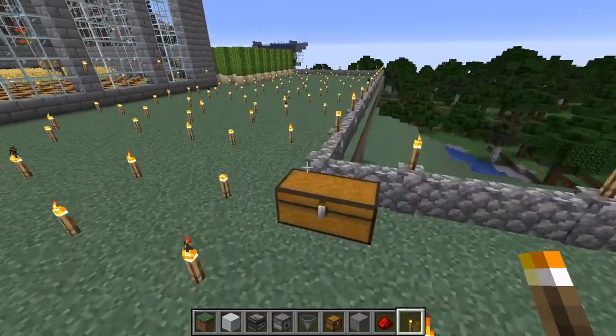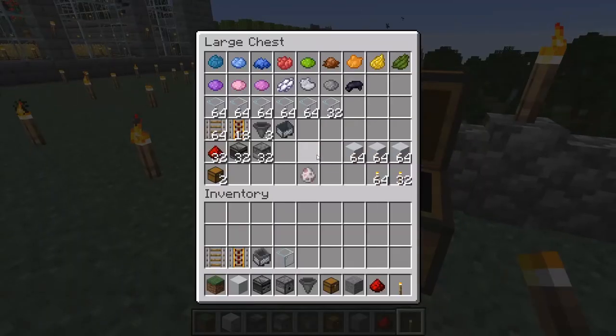Let's go over the things we're going to need, then we'll build one together. I've filled a chest with the items and quantities you'll need, so you may want to pause and take a look. Instead of multicolored glass, I've substituted clear glass since the color-coding was a stylistic feature I added.